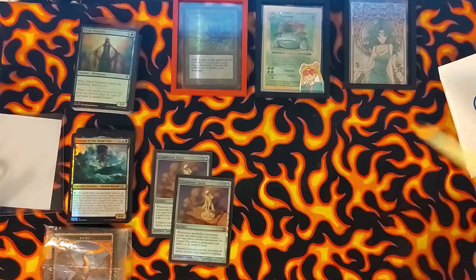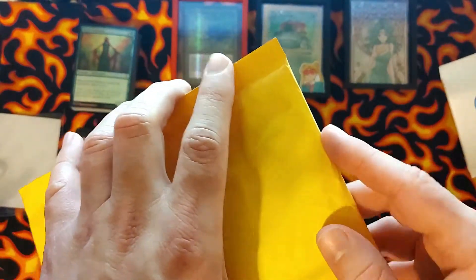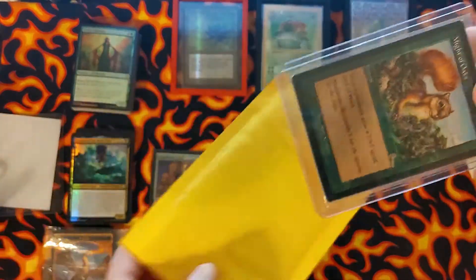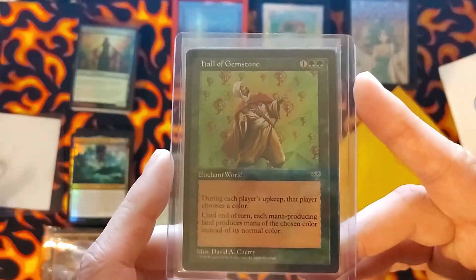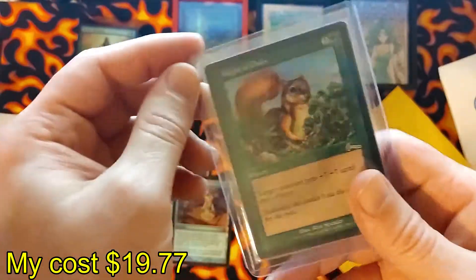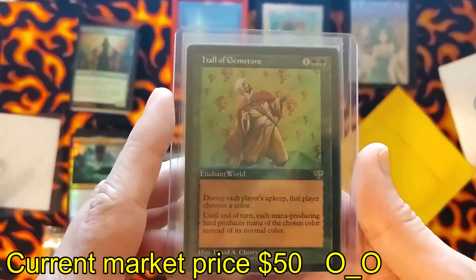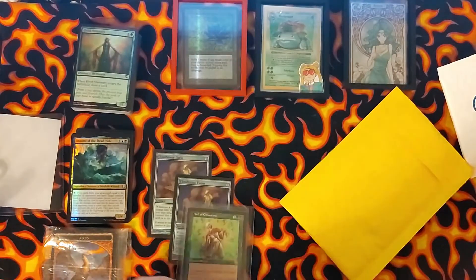And this one — I wasn't going to record these, but I had cut this one open and then realized what that one was. Might of Oaks — and I ordered some Hall of Gemstones. They sent it with the Might of Oaks; I don't know why. I think they're going to climb in value, and I just want to have a few. So we'll put those there.